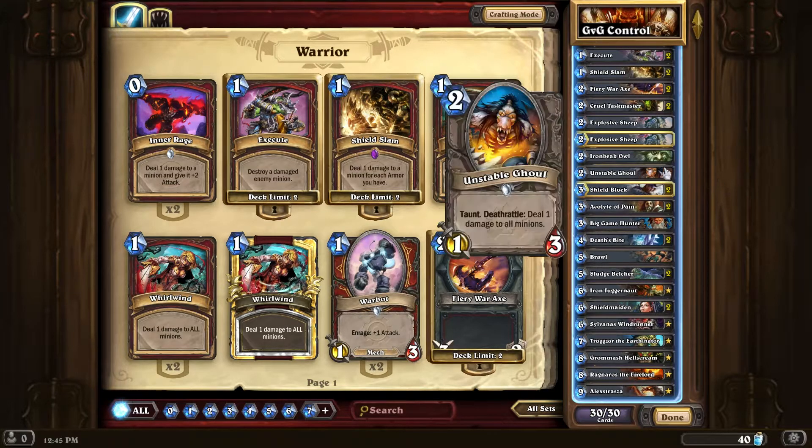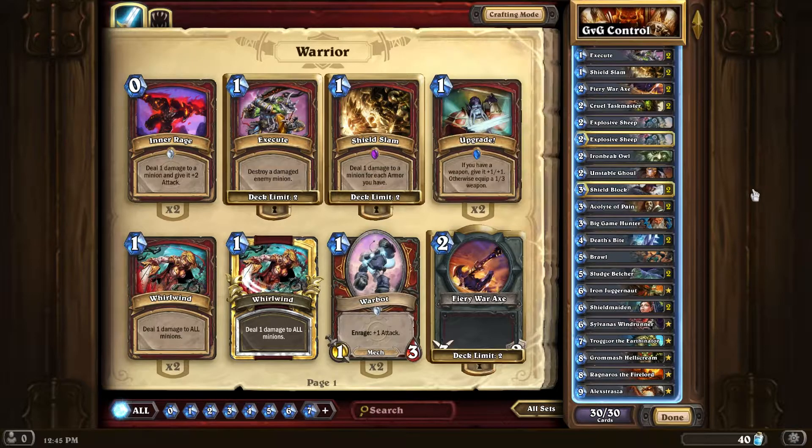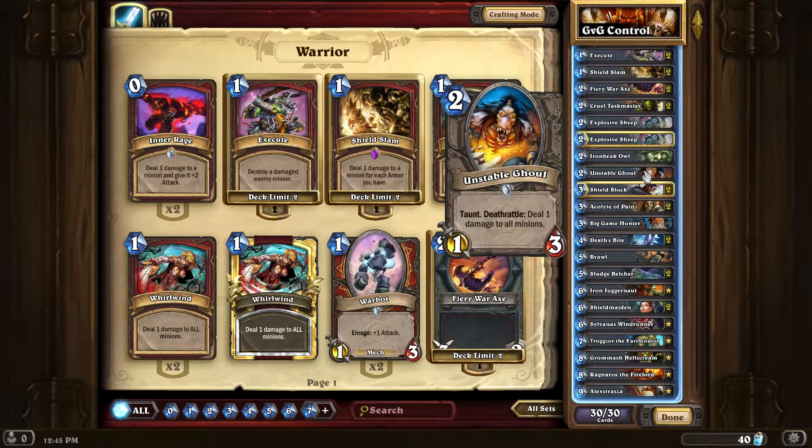The other card that combos with it is Unstable Ghoul, which does 1 damage to all minions. So you drop an Unstable Ghoul onto the board, then drop an Explosive Sheep — not only do they have to waste damage on the Unstable Ghoul, but when it dies you're dealing 3 damage to everything on the board. In my opinion, this is what Control Warrior needed more than the armor from Armorsmith — some way to control the board against aggro decks that just keep pumping minion after minion.